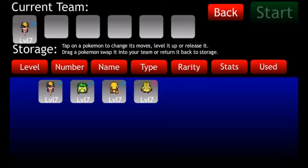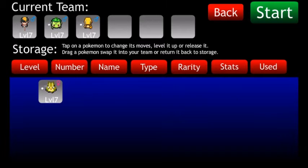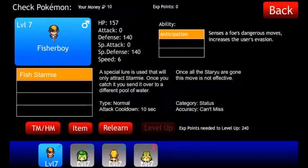We're gonna start out with these three Pokemon along with your trainer. Your trainer isn't gonna have much use but it's stuck with a special ability — its attack name is Fish Starmie, and you'll see what that's for in a bit.